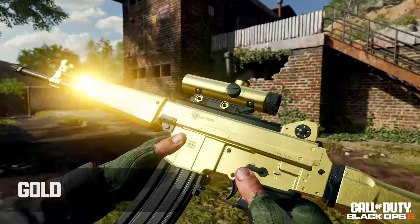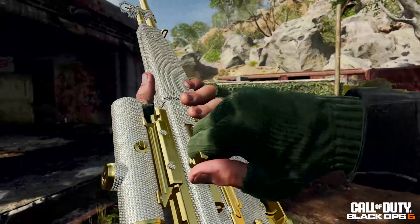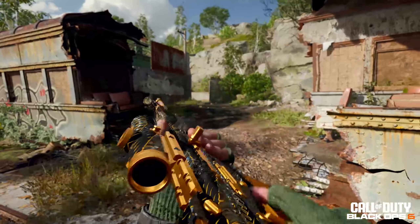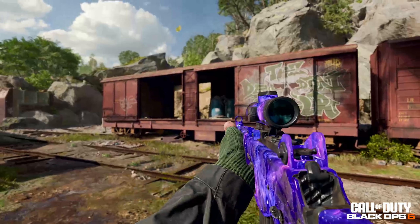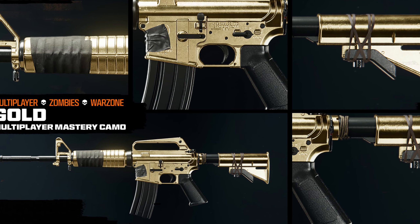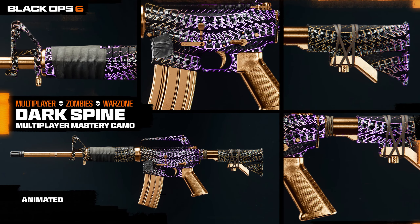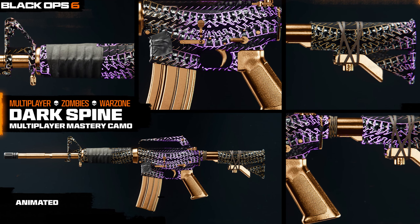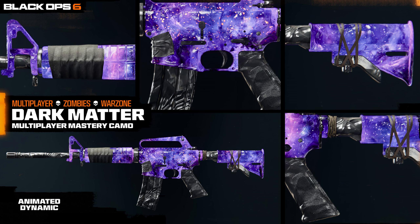The last step — and probably the hardest — is the mastery camo grind. With military and special camos completed, that's a total of 11 different challenges per weapon, and you can now begin the mastery grind. Black Ops 6 has four mastery camos available to earn in each mode. For multiplayer: the first is Gold, the standard gold camo; next is Diamond; then Dark Spine, which is an animated camo; and finally the animated and dynamic Dark Matter camo, which slowly transforms into a different color as you shoot the weapon.